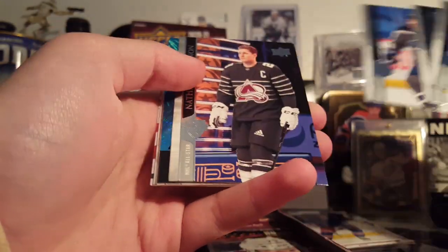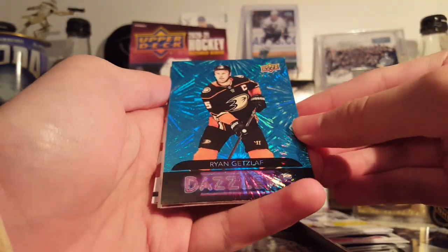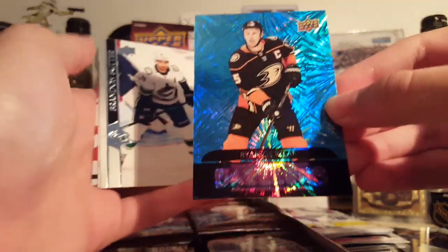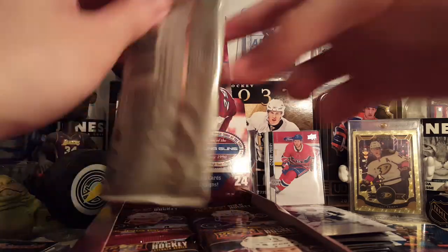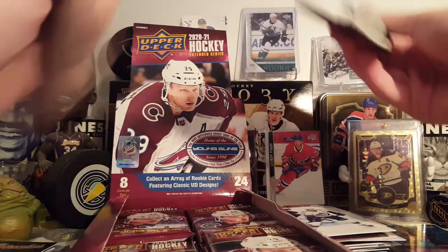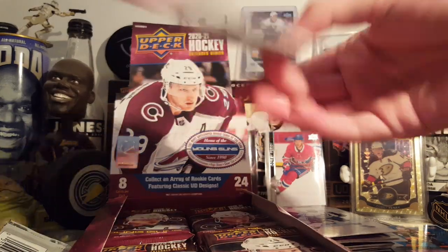It's a Reflections insert of Ryan O'Reilly — another old school product. Another Corey Perry base card, followed by Phil DiGiuseppe again — that was the same order as last time. Got a Dazzler's in here — Ryan Getzlaff Dazzler's. I did not get one of these in the first box. There are no Canvas cards in this series — that did not continue. No portraits either, and I hate those portrait cards.